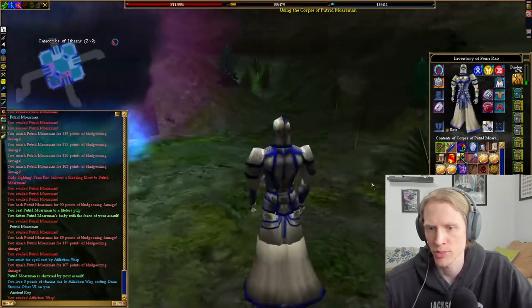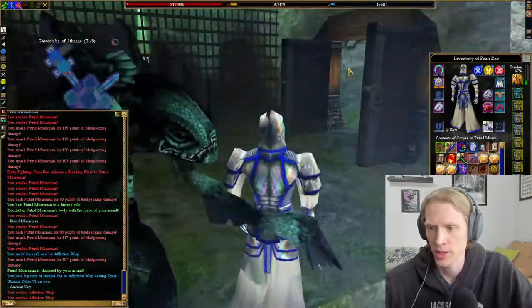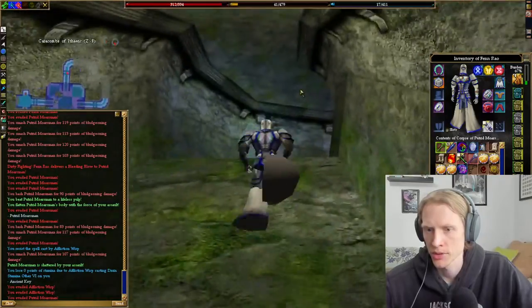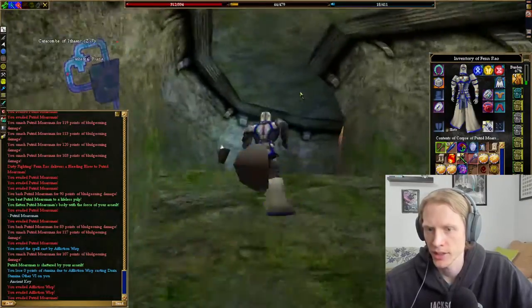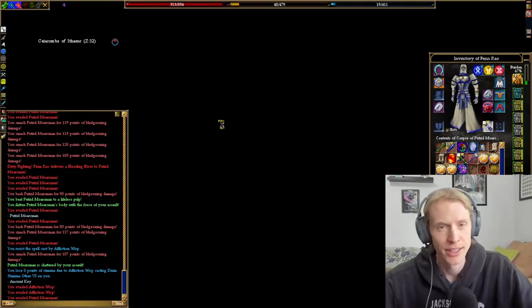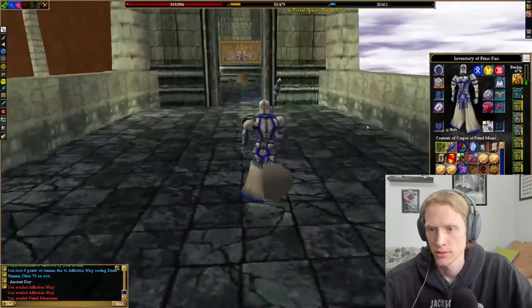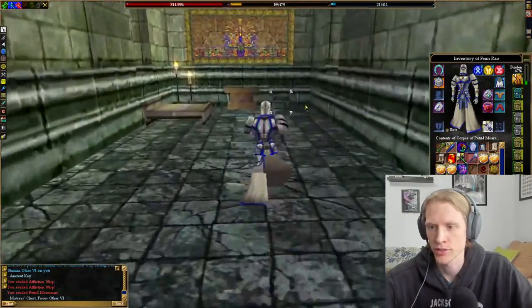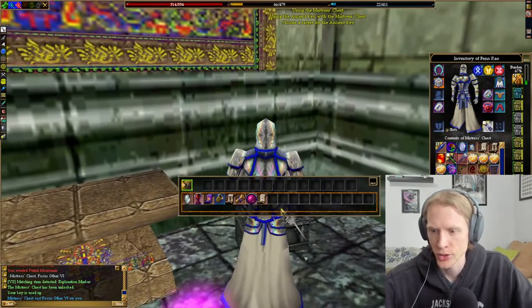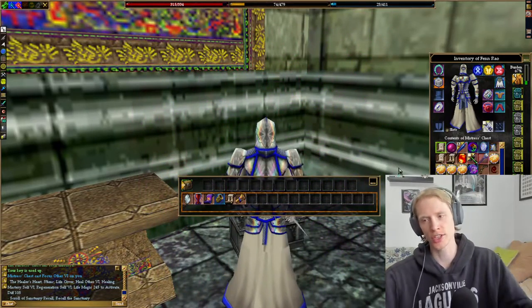There is a surface portal in here — the Cathedral Ruins portal, that's what we're looking for. You're just going to turn around from the drop. There's a mistress's chest — use the ancient key and you'll get a healer's heart and a scroll of sanctuary recall.